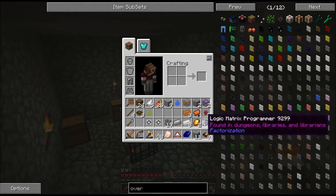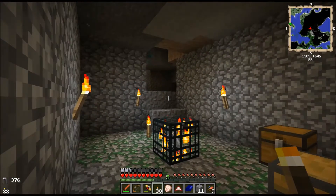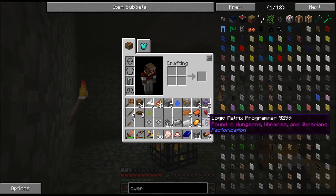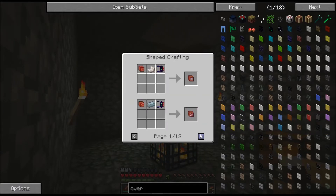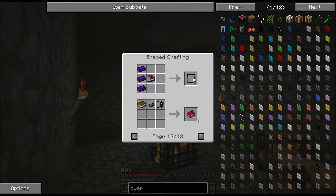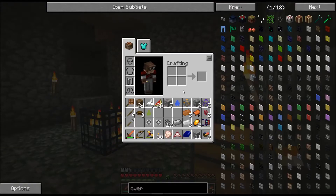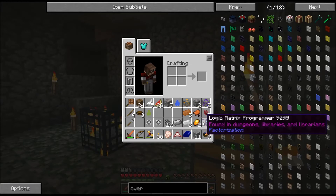Already picked up the stuff and we got ourselves a Logic Matrix Programmer. It's a little laggy. This is used in... what did I want to use this for? Factorization manual — oh, I have one of those. I don't know what I want to use this for; I'll have to mess with it. But anyway, I got one of those. I think the other thing — oh, I want the other one. I want the Division Sigil. That's what I was looking for. This guy? Meh.